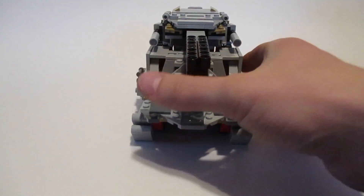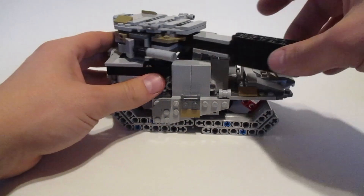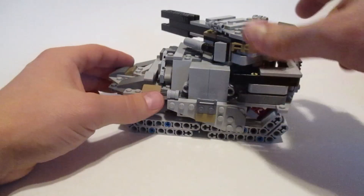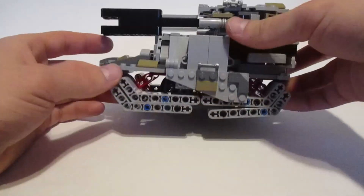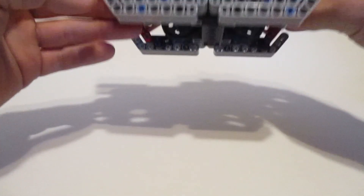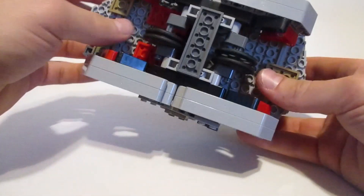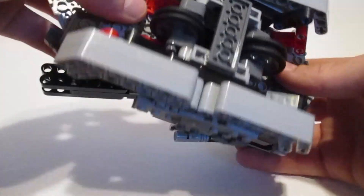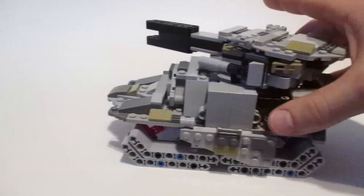And finally, the pièce de résistance — the First Order heavy tank. Taking a look at this, I kind of took inspiration from the M1 Abrams tank used in the U.S. military. You can see the resemblance. I used a lot of the Technic pins and bars as the treads to provide all-terrain mobility. And taking a look at the bottom here, you can see I added a function with these wheels to make them spin and help with mobility, making it easier for the tank to zoom around.